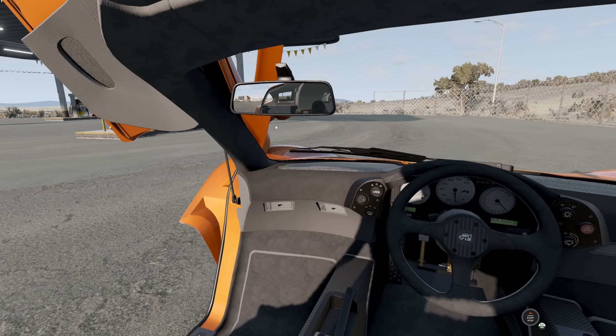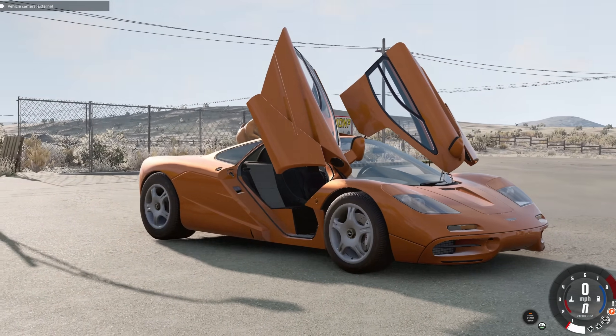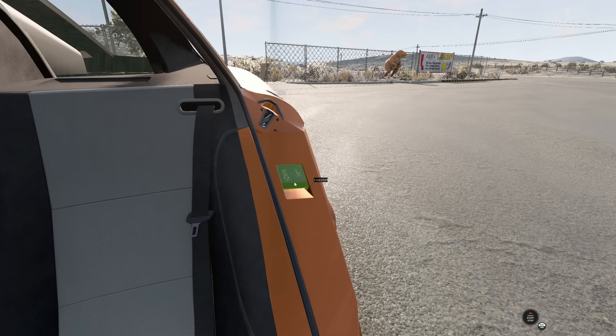You got the two rear view mirrors. I guess that's instead of like the side mount. Wait, is there ones mounted on the side? Yeah, there is. So I'm curious why there's two of them. I guess because if you had it right there, it would be kind of in the way. That makes sense, right? Hey, at least we got the seatbelts.